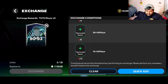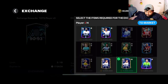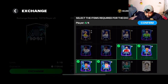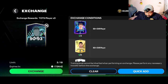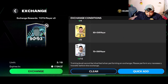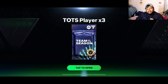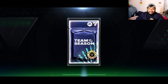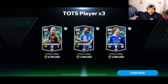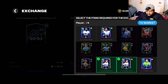Wait a minute — if I do that, remove these two players and put in him, him, him, and him — confirm! Since we did the pack opening, we have some base fodder and a good amount of silver players. We'll be able to do some exchanges. We're getting 92, 92, and 90 — not bad!